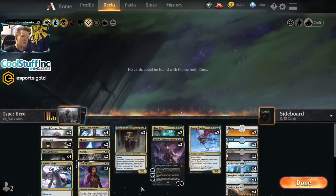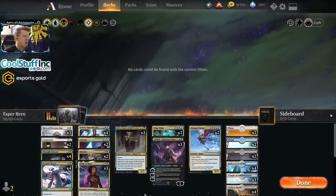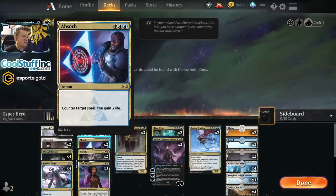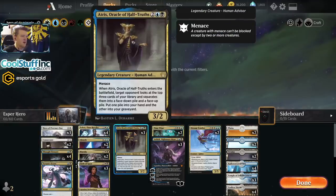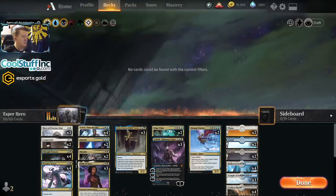Normally in a Hero of Precinct One deck you have no counters and no sweepers. However, all the tryhards up in mythic think they know what goes in your Hero deck, and what ends up happening is when they see Hero of Precinct One they don't play around Absorb and you get them — they don't play around Time Wipe and you get them. It's kind of glorious when people aren't prepared for your Esper Hero list. Time Wipe can bounce back your Hero, your Atris, or your Dream Trawler if that's running away with the game.